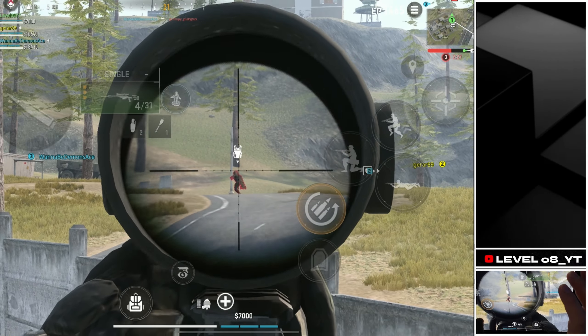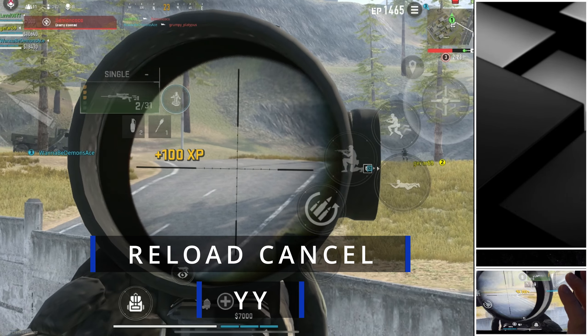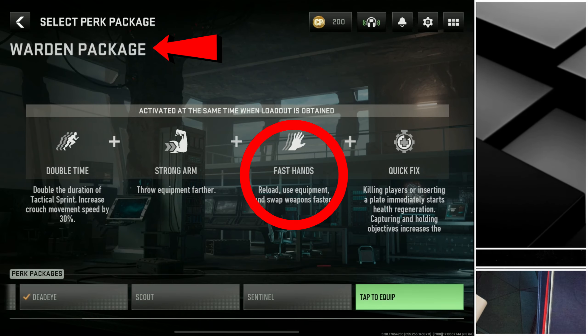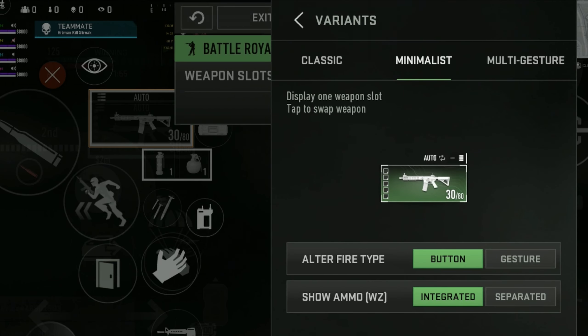Now I will explain Reload Canceling and the YY trick. For both of them, for maximum effectiveness, I suggest the Fast Hands perk for faster weapon swapping. Also, a key setting for both moves is hidden in your HUD. Click on your weapon slot button, go to Variants, choose Minimalist and for the Altered Fire type, choose Button.